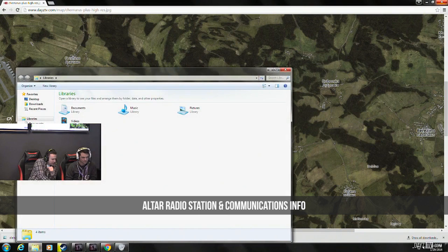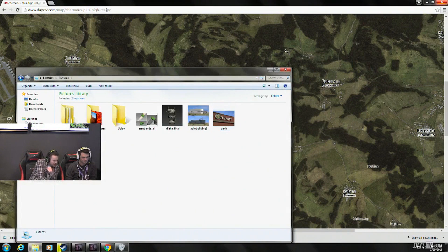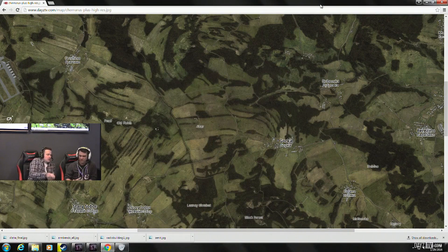We're continuing work on server-wide communication because we didn't want to just throw side chat out there the quick and easy way. When it comes to the vanilla experience, we don't want to make it cheap and just throw side chat or global chat back in — we wanted it to feel organic within the world. Peter and the design team have been working on broadcast stations, radio stations that people can go to and broadcast across the whole map, which can be picked up on civilian radios, walkies, and so on. It's kind of a control point for controlling communications over the server. Peter and I both agreed that Altar would be a perfect spot.